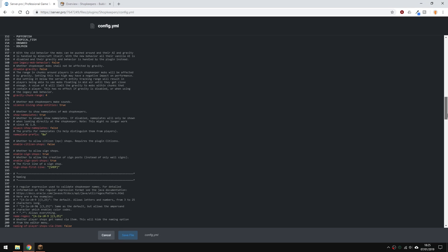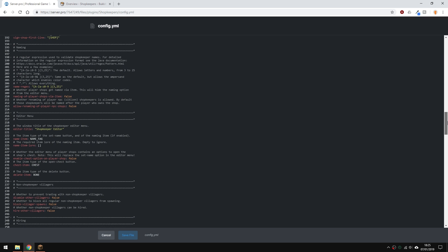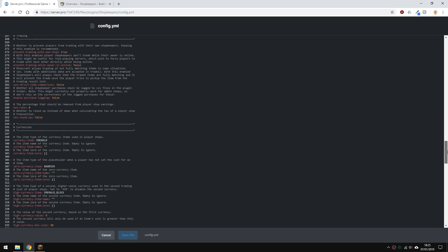You can also enable and disable name tags and even change the prefix of the name tags right here. Right now it's just a color. For example, if I change this to ampersand3 and 'trade' in square brackets like so, it will always say 'trade' in dark aqua color before the actual name. There are more things to change, but I'm not going to go through them all since there are comments that explain everything. But of course, if you're not sure, just refer to the plugin page.